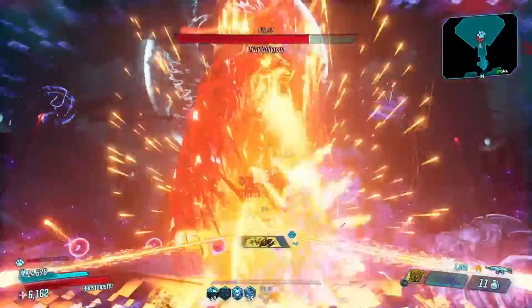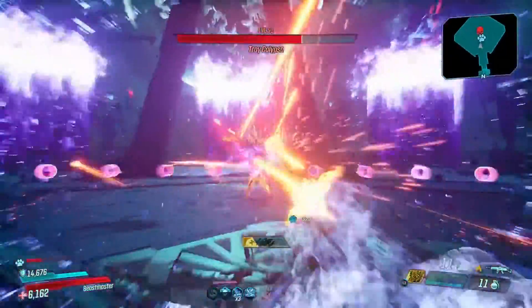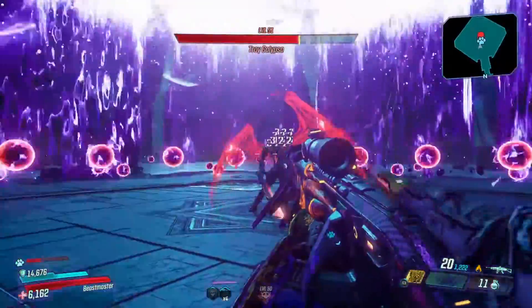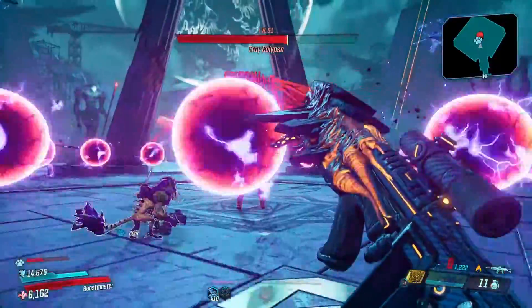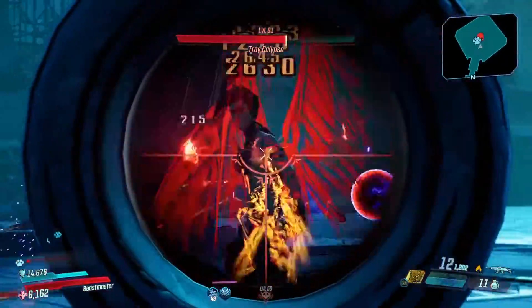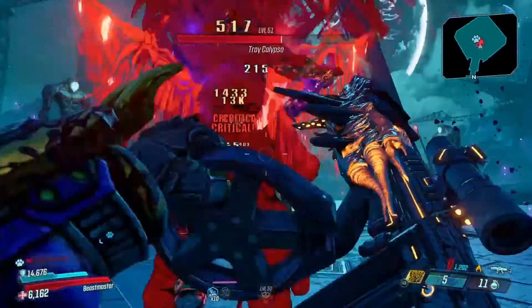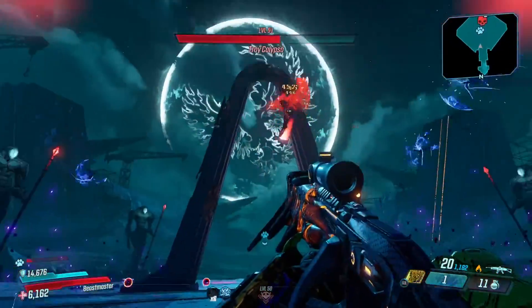Otherwise it is amazing. Little Troy here decides to take a few good hits to the face before I figure out what I'm doing wrong. I'm standing here shooting him right in the hand and wondering why I'm not getting any critical hits. I finally move to the right and start nailing those crits and he starts to go down a little quicker, I promise.